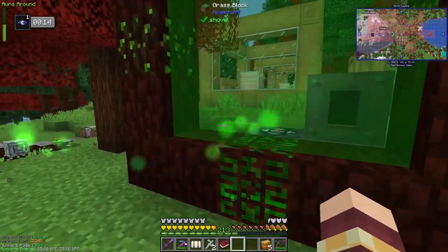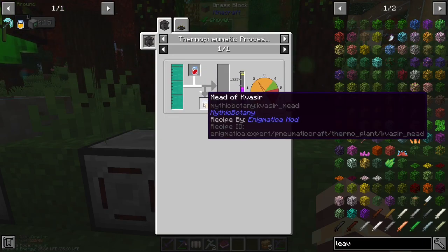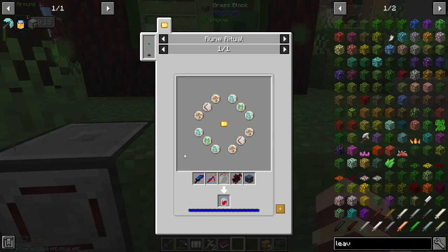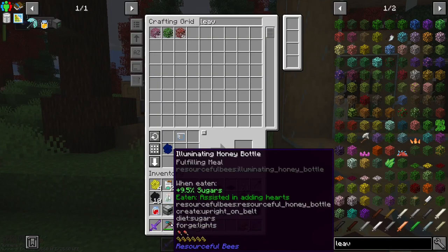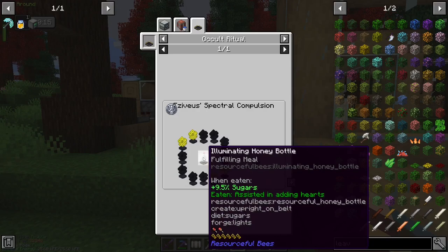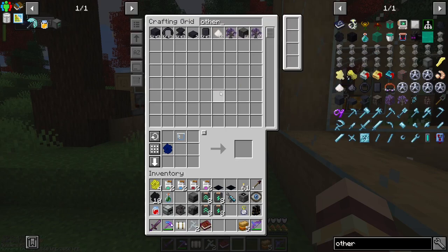I was thinking the easiest way would be to actually go to Alfheim, which we can't do yet until we make the mead of Kvassir. That needs otherworldly honey and the blood of Kvassir. Luckily we had the rune set up over there before and I made another blood of Kvassir — that wasn't too difficult. We need to make the mead of Kvassir, which needs otherworldly honey, which I don't have yet.